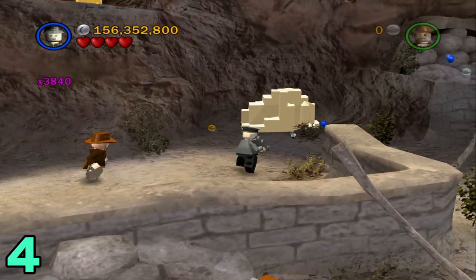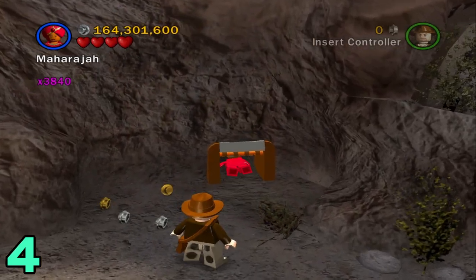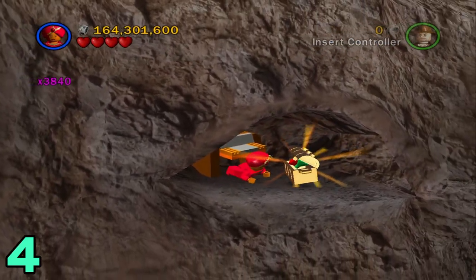Artifact number four will be in this next area. You just want to destroy this rock and switch to a small character to go through this little hatch, and the artifact will be right at the top.